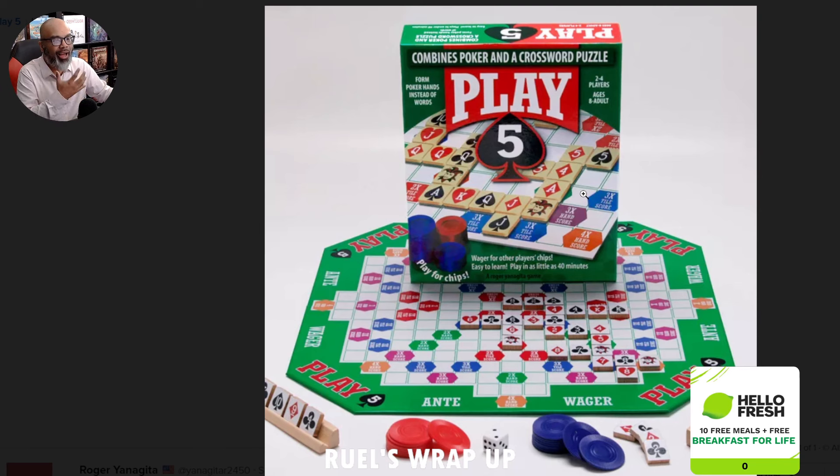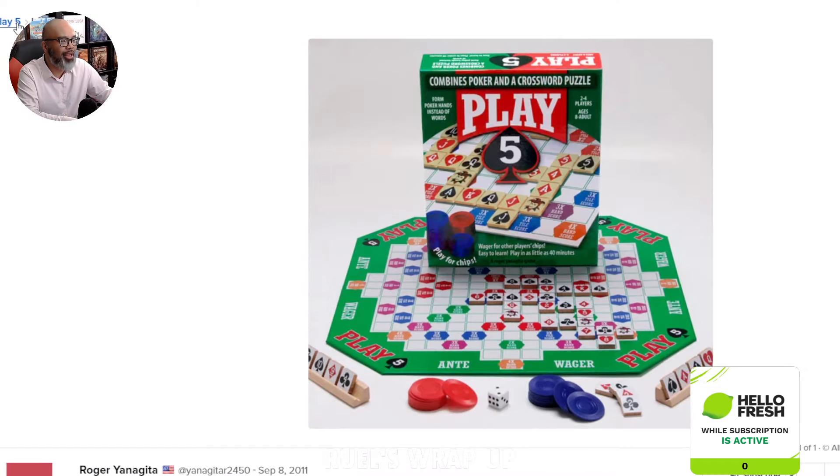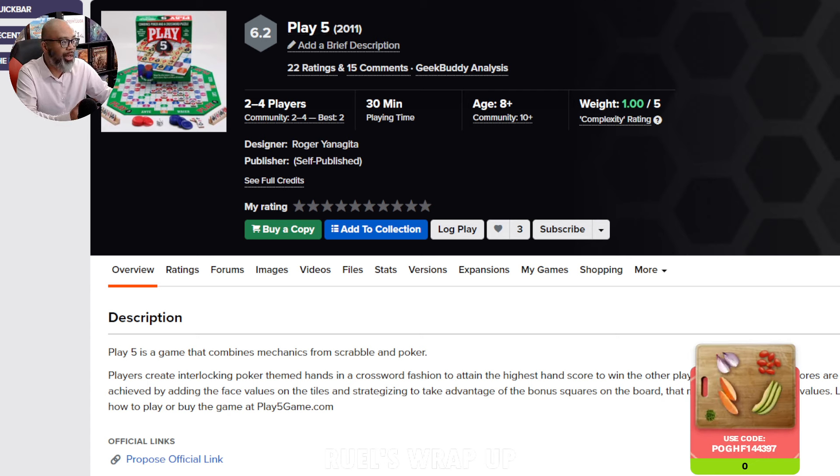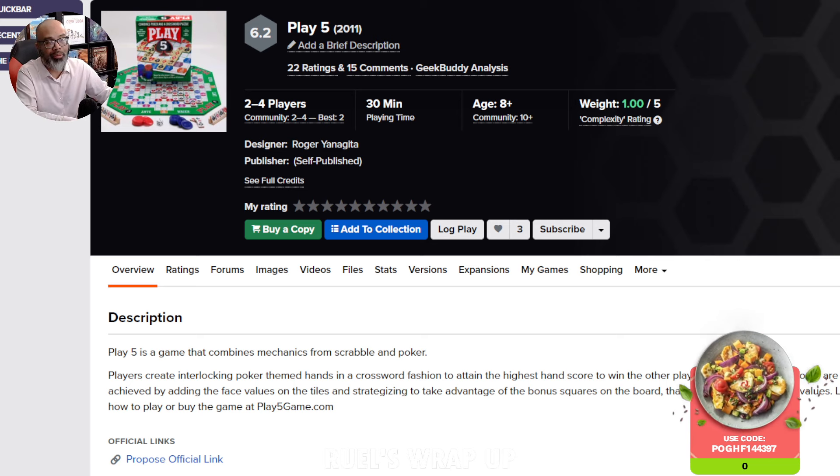This speaks to me. Play 5 is basically Scrabble meets Poker. You have these little tiles and you're going to be making poker hands on this Scrabble-like board, where certain spaces give you double the points. A full house will give you a certain amount of points, and then if it's on certain spaces, you'll either double or triple either that tile or the entire hand.